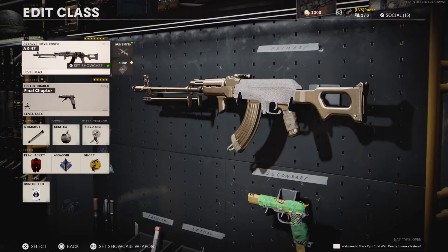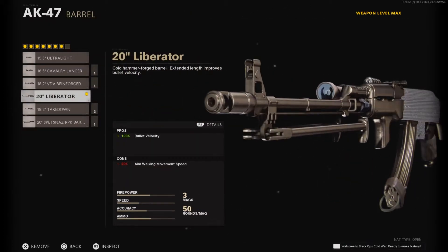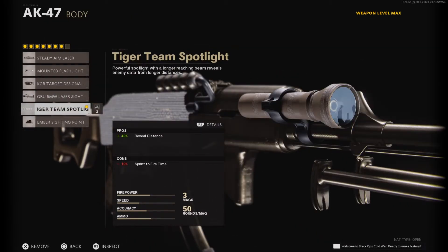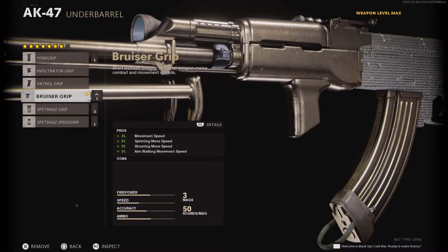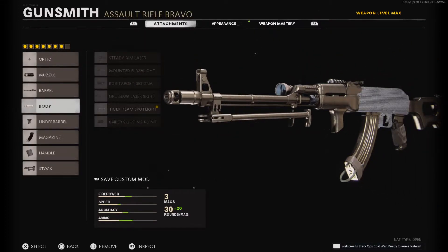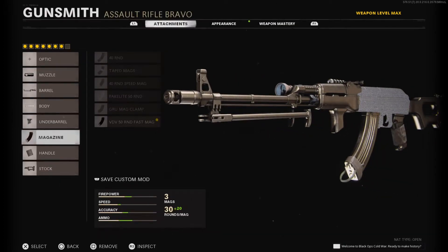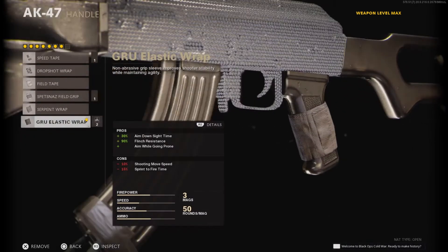Now here are the AK-47 attachments: Muzzle Brake — the first one, there are no cons to it. Barrel: Liberator, because I want my bullets to hit the target faster and travel faster. Body: Tiger Team Spotlight, pretty much what I use on my ARs. Under barrel: Bruiser Grip — it doesn't control recoil, but if you can't control recoil, run the KGB instead. Magazine: 50 Round Fast Mag — 50 rounds and you can reload fast. Handle: Gru Elastic Wrap. Stock: Spetsnaz PKM Stock.